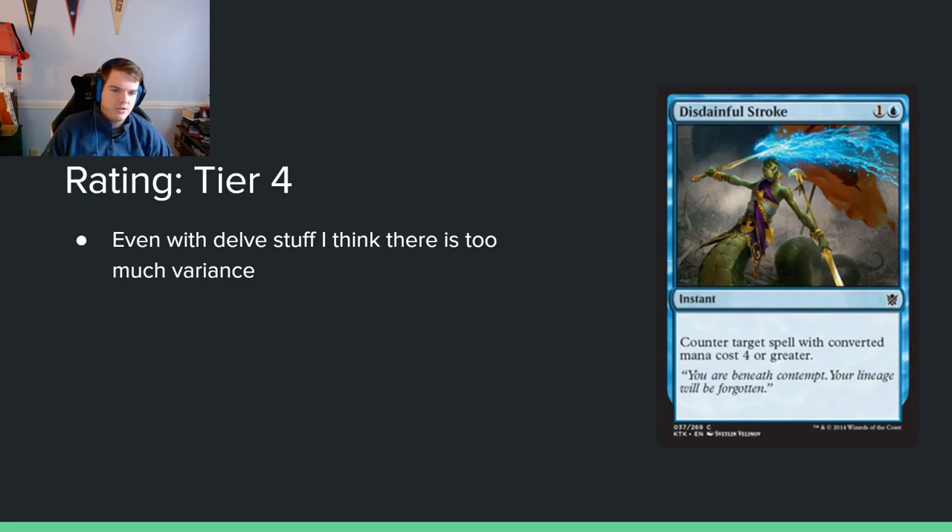Disdainful Stroke — 1 and a blue, counter target spell with converted mana cost 4 or greater. There are Delve cards and other things it hits in this format, and it is a common. But I still don't think you should play too much of this — it's just so situational. Every format Disdainful Stroke has been legal in, it's been too situational. Even in the Arena Cube you don't really want to play it. It's great when it works, but when it doesn't, you just lose.